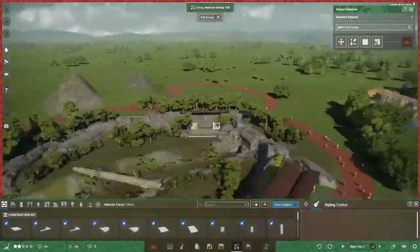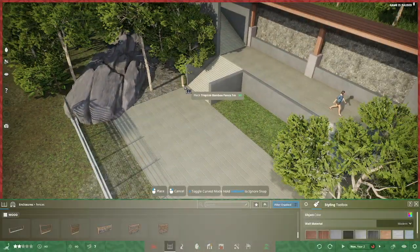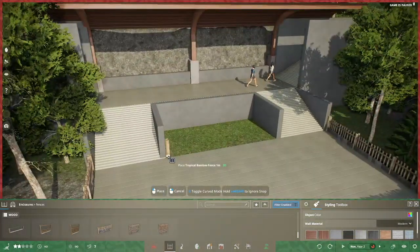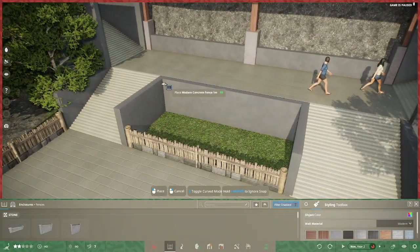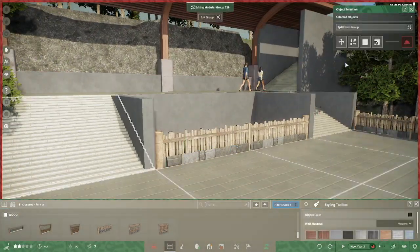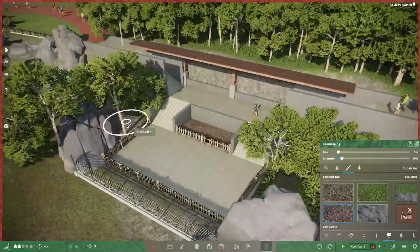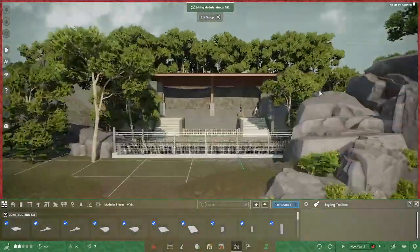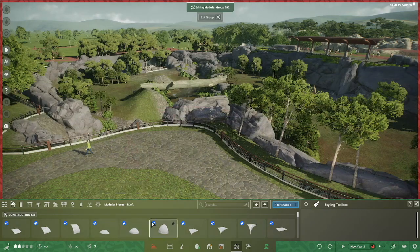I don't remember if I got recorded putting in the foliage in the center section and putting the fencing in, but here comes the fencing. I decided to use the simple new-to-beta tropical fencing to keep guests out of those areas. It seemed to work out pretty well, but it didn't want to go up and work on the platform, so I had to come up with an alternative plan to put things up there. I'm using a mulch tone from the coastal biome painting tool to fake the mulch.